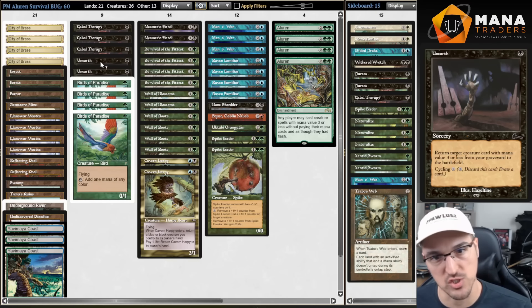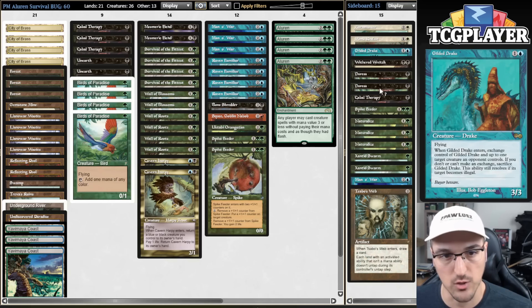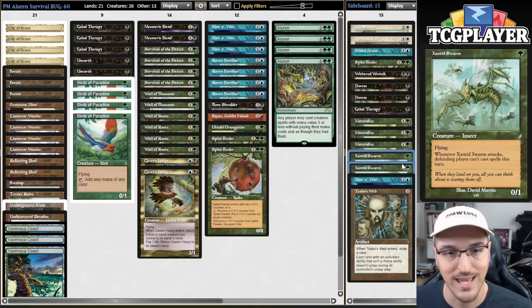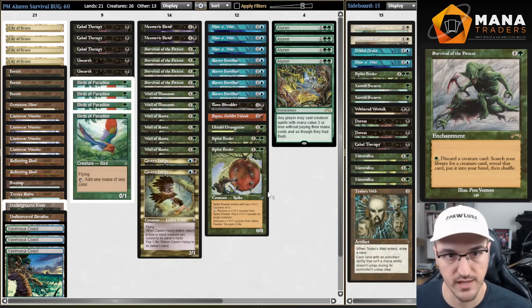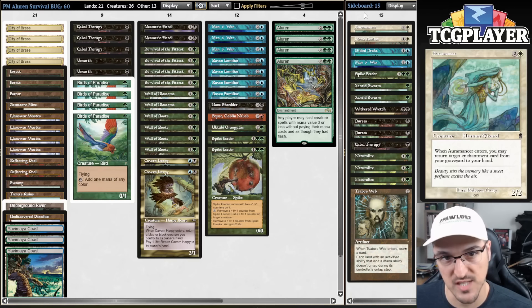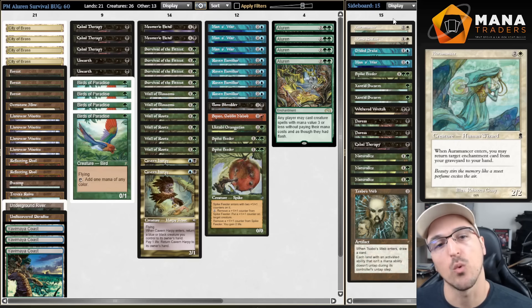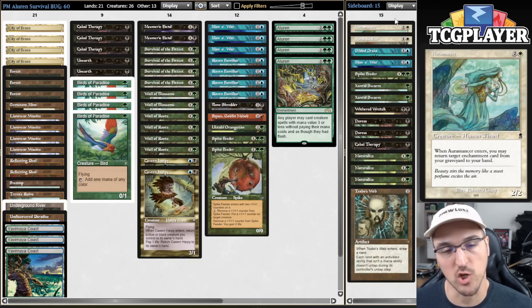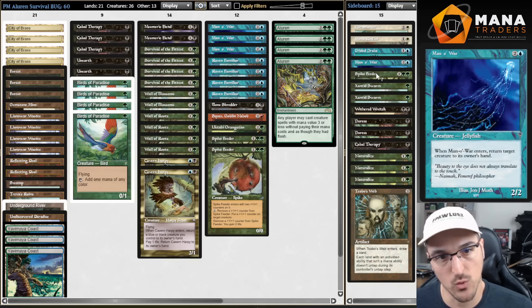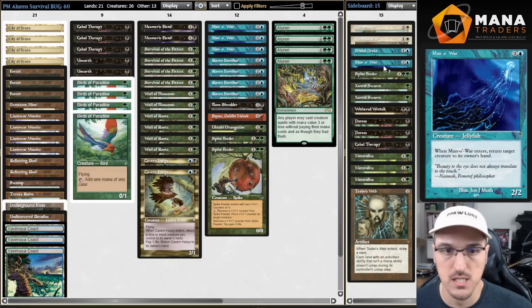We're rounding things out with Undiscovered Paradise, one copy of Treva's Ruins, and a couple of Reflecting Pools, which has done a lot of work giving painless colored sources. One notable experiment is playing no Wirewood Savage. The Savage is largely unnecessary — once you assemble Raven Familiar plus Cavern Harpy you can usually find the missing combo piece. Any Mana War draws you four extra Raven Familiar triggers and any Spike Feeder draws one extra trigger.